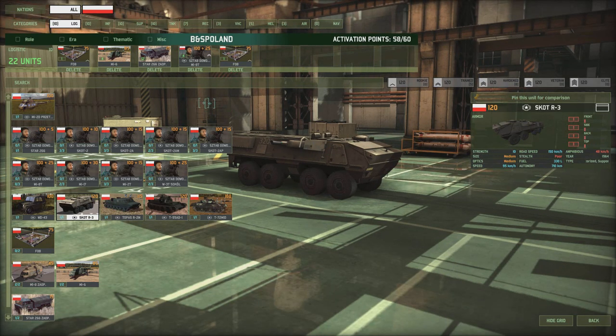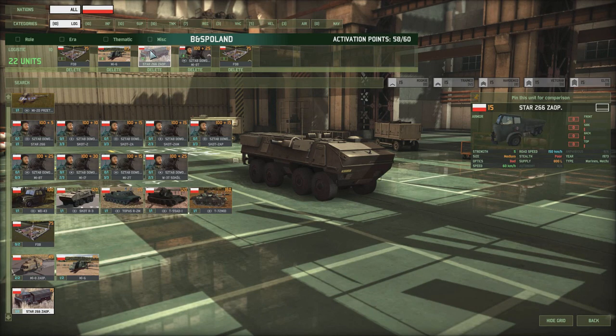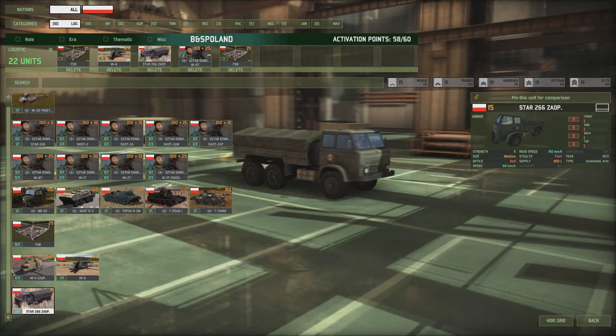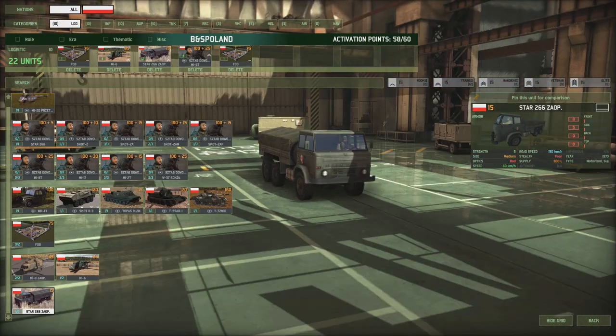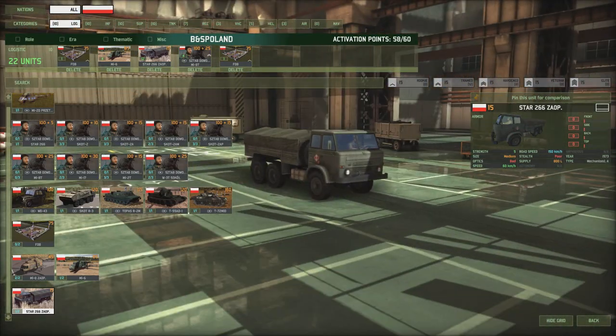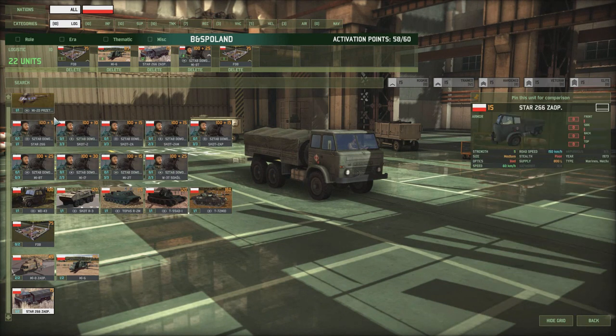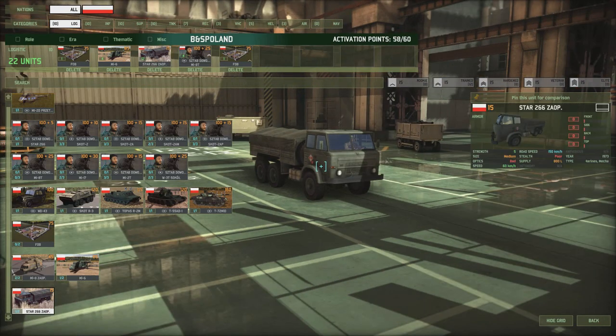I also have an FOB, and I have the Star 266 Zaops supply trucks. I was tempted to take the MI-8s like I have in my East German deck, but I really like the Stars because they're cheap, you get quite a lot of them, and you can have them going backwards and forwards if you micro them properly.